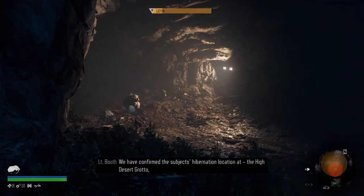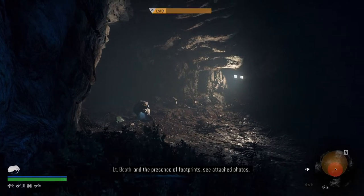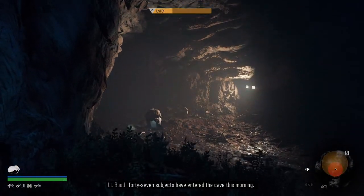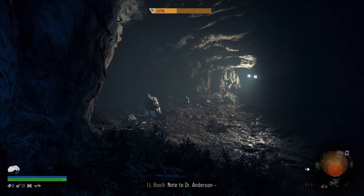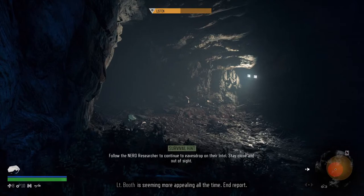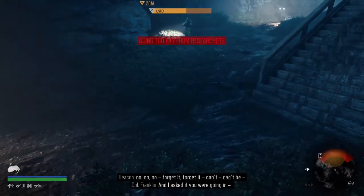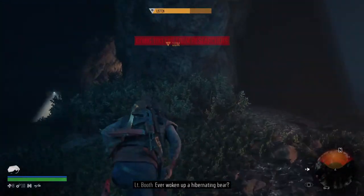There's a Nero audio log about confirming the subject's hibernation location at the High Desert Grotto, now designated Site 15 — approximately 147 subjects have entered the cave this morning. As for finishing the story without killing ambush camps: the reason you want to kill those ambush camps is to get the crafting recipes. If you finish the game without clearing them, you're missing out on a lot of the best crafting recipes in the game — that's the only way to get them.